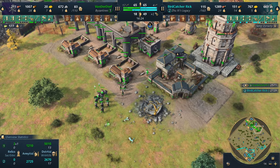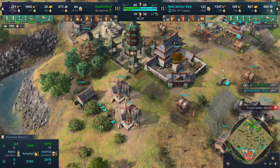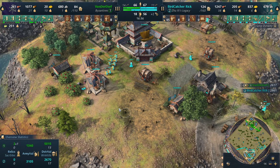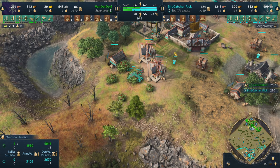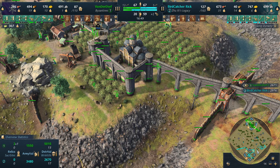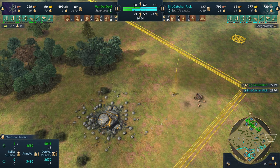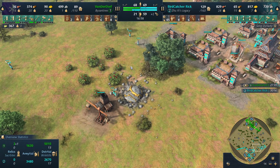VanderDwarf could start building some outposts right here — he has enough stone to go into mangonel emplacements. We see a little counter-attack in the back of Birdcatcher Rick's base. 13 villager kills for VanderDwarf, 17 for Birdcatcher — 66 villagers for VanderDwarf, 17 for Birdcatcher. Two relics have already been garrisoned, a third relic is on the way. He'll most likely get the far eastern relic; no real way to get the southeastern relic, which will go to the Zushi legacy player.